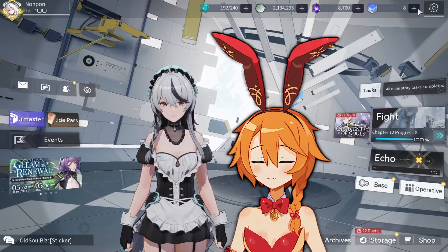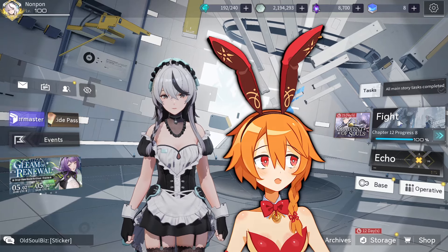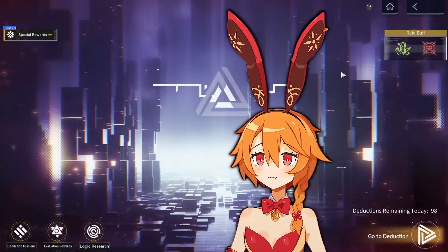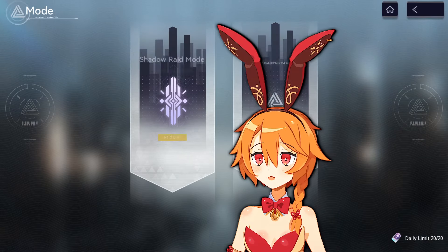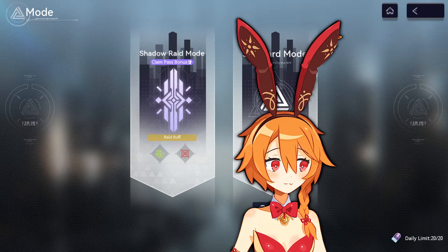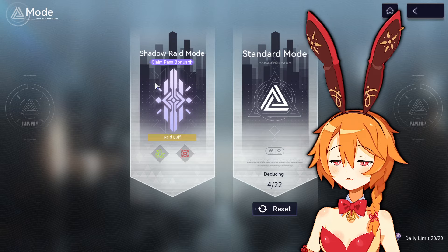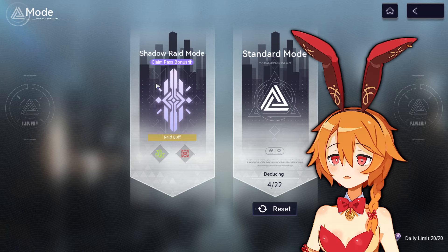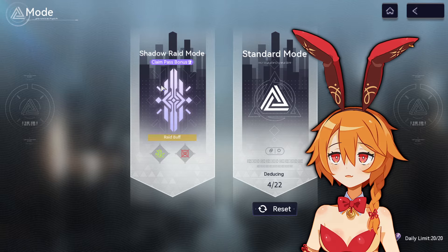The other thing I want to cover is the Paradoxal Labyrinth. You can press the fight button over here, then go to Paradoxal Labyrinth, and then go to deduction in the bottom right corner. You have two modes: standard mode, which we're used to, and then shadow raid mode, which is the cooler one in my opinion. It takes you to a variety of different stages we've been through in the past and some different bosses as well. I like the shadow raid one a lot — I wish it was permanent.